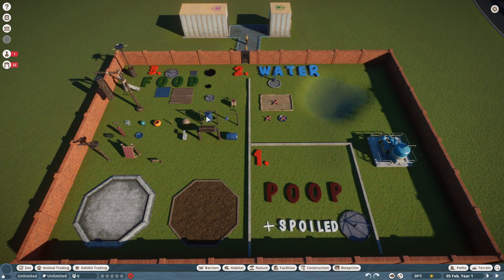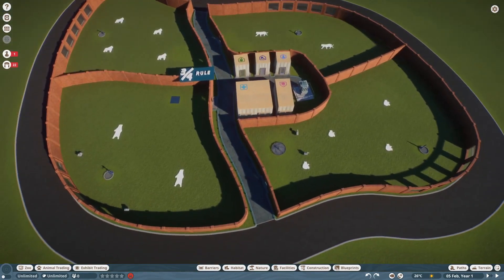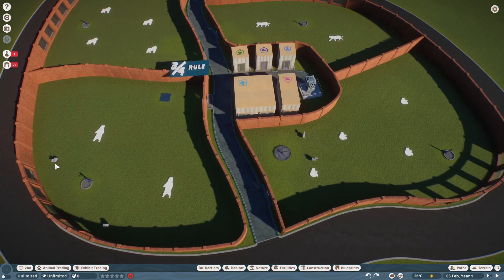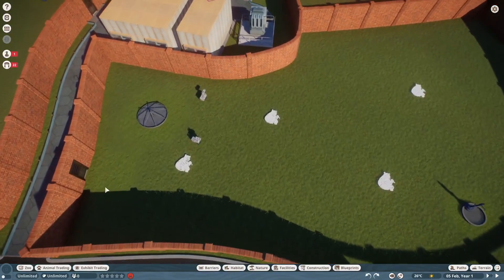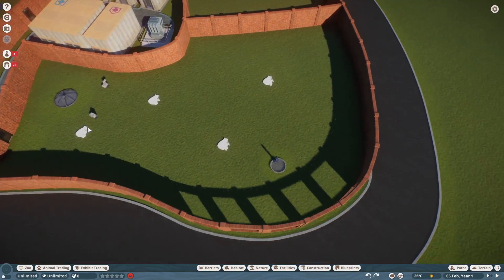When keepers fill food objects, they always fill enrichment objects first. This can be problematic if enrichment objects are far from the keeper gate. You can place enrichment objects farther out so guests get a better view of animals as they feed, or — what I prefer — keep food troughs and enrichment objects close to the keeper gate so keepers aren't occupied walking across the entire habitat 90% of the time.